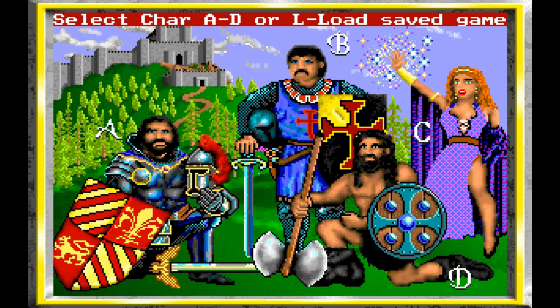So we have four classes here: the Paladin, the Knight, the Barbarian, and the Sorceress. They all have various mixtures of usefulness in combat — like leadership, magic skill, and a third one I can't actually remember. But we are going to be playing the Sorceress.